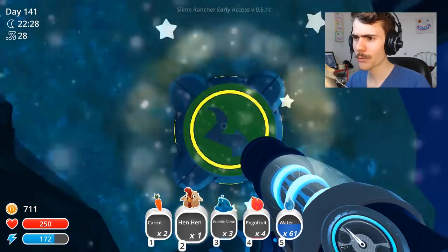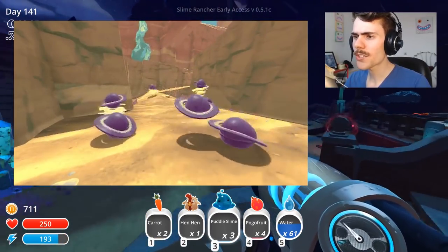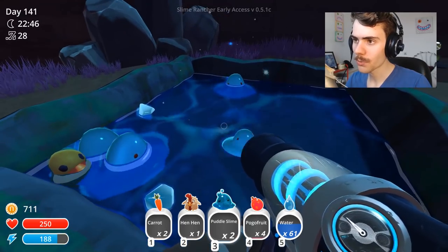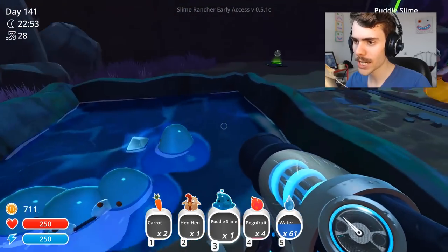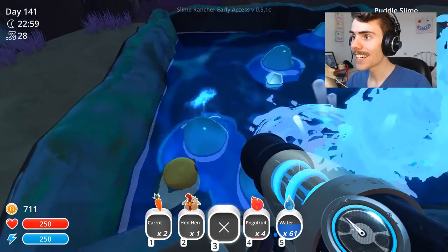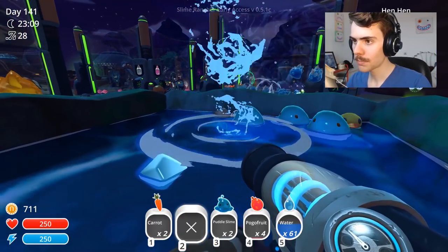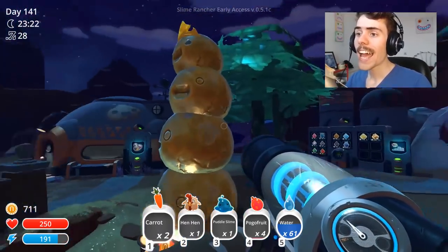There's a spring here for no apparent reason — not going to complain about that. The dervish slime looks kind of like a planet — like a ringed planet, maybe Uranus. Let's see how many puddle slimes you can fit in here — that's four, one more than normal. The rubber ducky saved them! They're embarrassed now. I accidentally put a chicken in here. The dervish slime is just going to wreck everything.